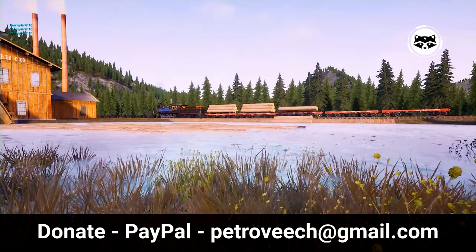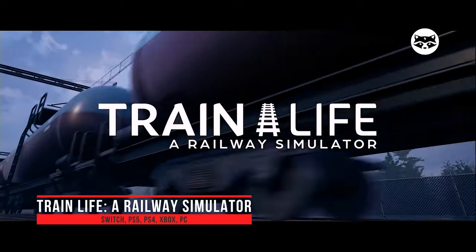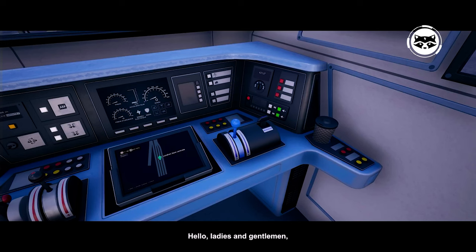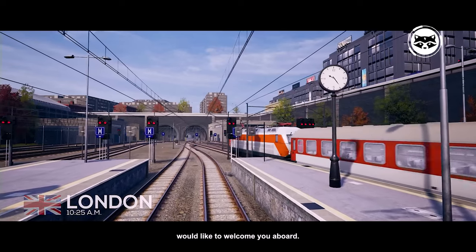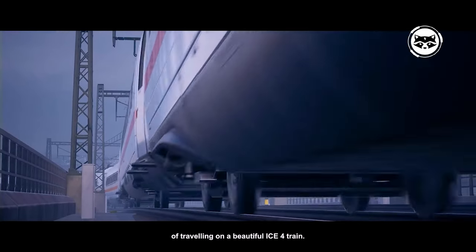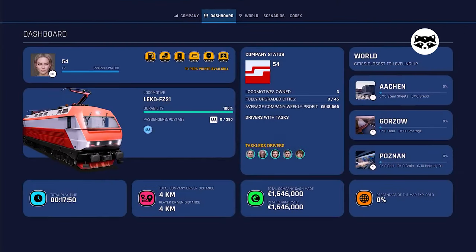Train Life: A Railway Simulator puts you in charge of not only a German locomotive driver, but also a director of a railway company who will have to optimize transportation, hire staff, explore new routes, conclude contracts, and do other important things. At the same time, the part with the train control simulation turned out to be pretty good. If you decide to personally control the train, then be prepared for unforeseen situations, such as stalled cars on the road — follow the signs and be sure to remember about the braking distance, otherwise you will fly past passengers.